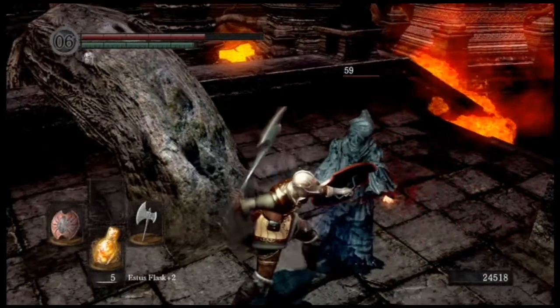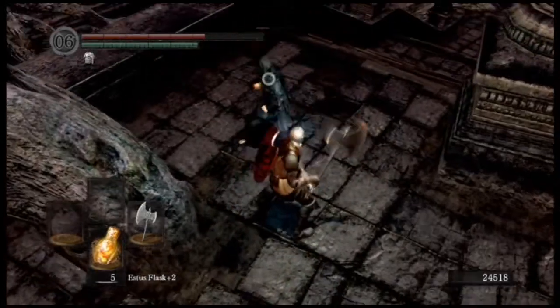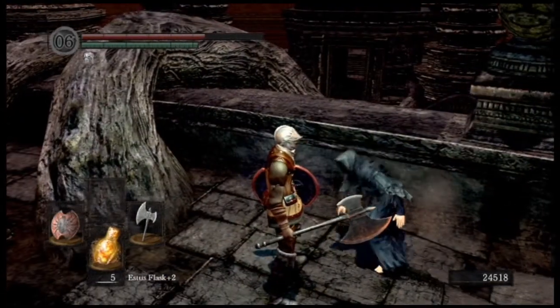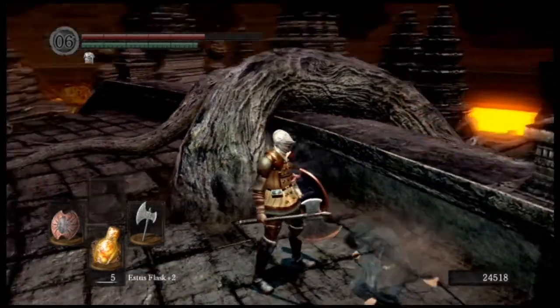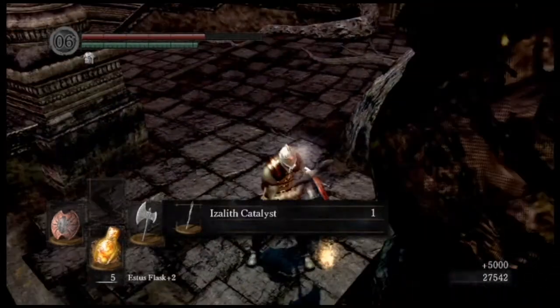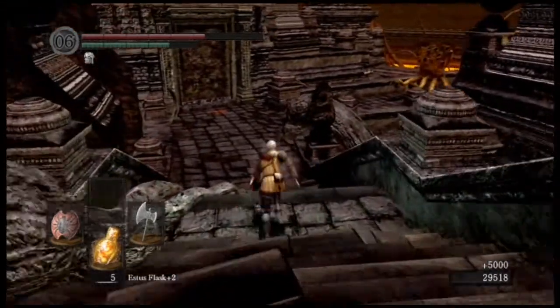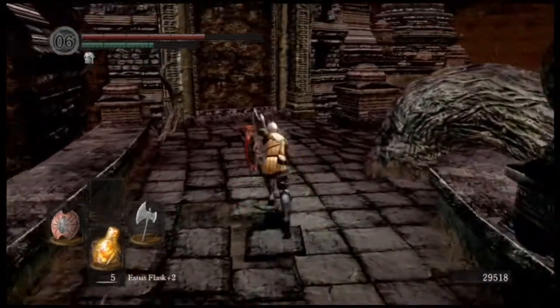This is one of the Daughters of Chaos. She is one of the only ones you have to fight, with the exception of Quelaan, who we killed earlier as a boss. This one is the sister that's not deformed - the only one you can kill that's not deformed. And there's the Izalith Catalyst for you, if you like Izalith Catalysts.